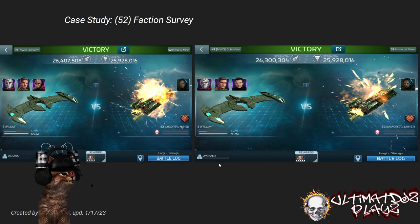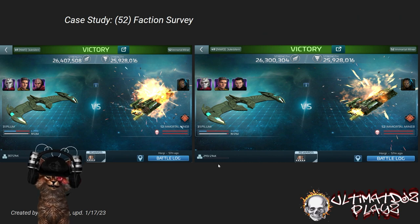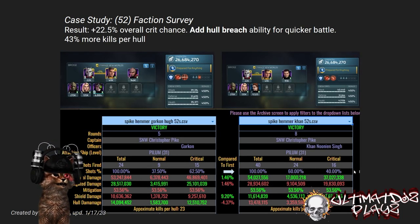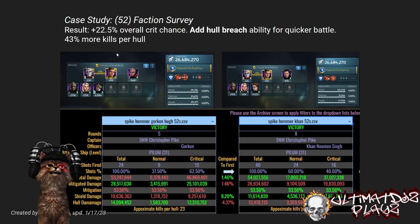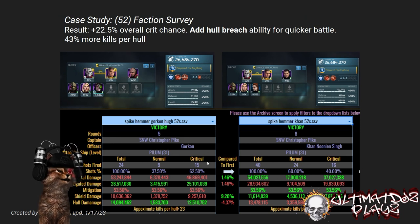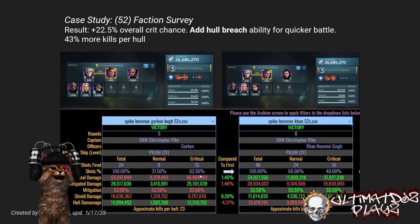Now let's look at one of these G5 hostiles. This is where it starts to get really, really interesting. You got an extra 20% overall crit chance all throughout the entire battle. Without Hugh you got 40% — with Hugh, about a 62.5% increase in crit chance. Why might that be? We're going to explain that in just a moment.